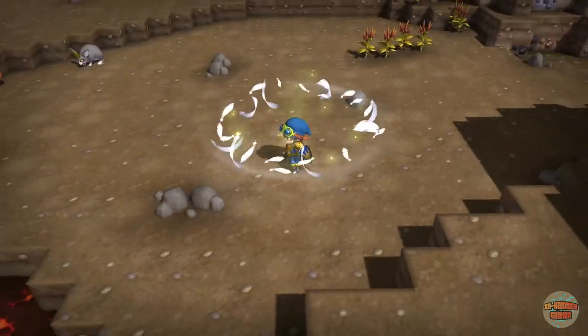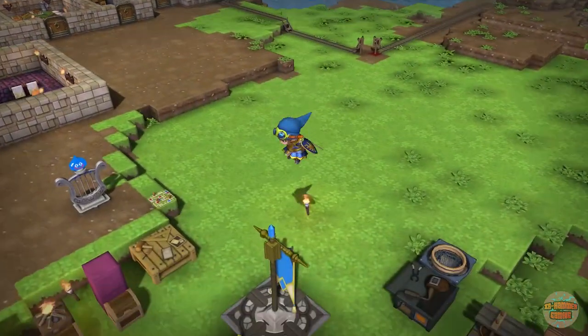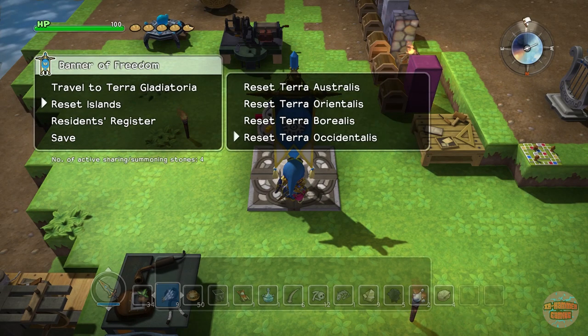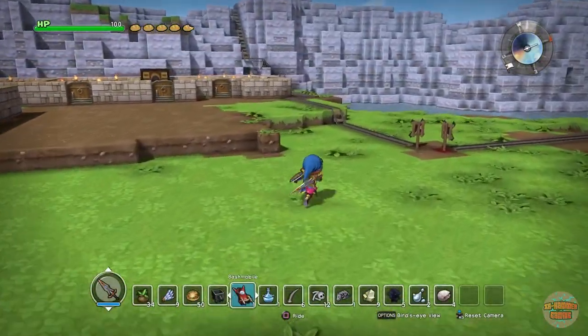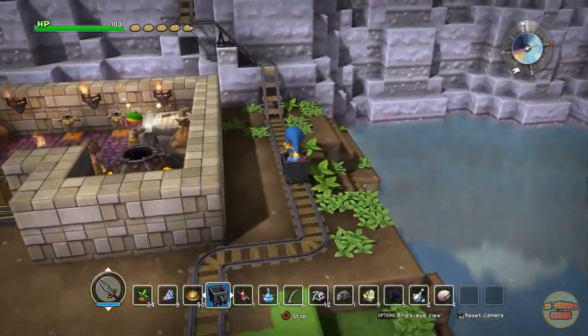For the septic shrub, make sure you have a shovel because it's a plant. What I'll do is reset this last island — in your own time building your world — and I'll show you where I typically farm the metal slime.